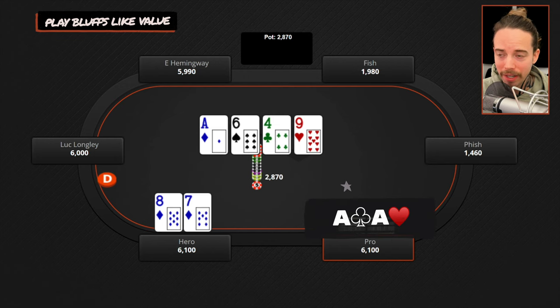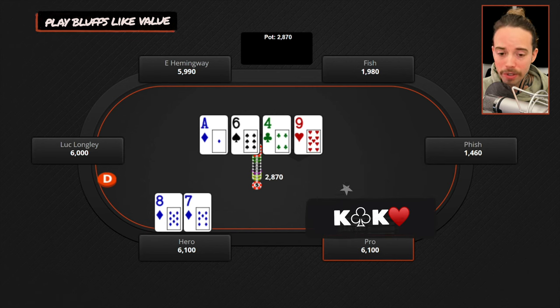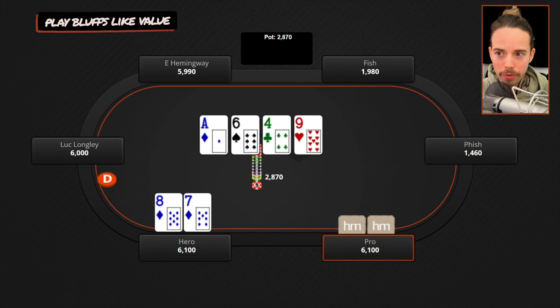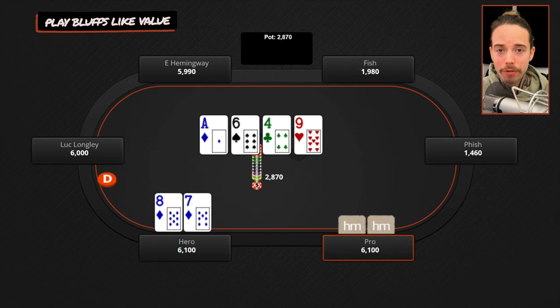If he has kings or queens and checks to us on the turn and we bet, that hand's going to fold — which is great. But I think we can be more efficient. Think about what happens if we check back this turn — say the river's a blank, an offsuit deuce. What's he going to do with kings and queens? He's going to check again. Now we kind of have the green light — we can just bet and get kings and queens to fold near 100% frequency. And if he does have aces or ace-king, after we check back the turn he's probably going to bet the river for value — and if he bets the river and we don't get there, we can just fold. So by checking back we lose zero future streets if he has the top of his range.